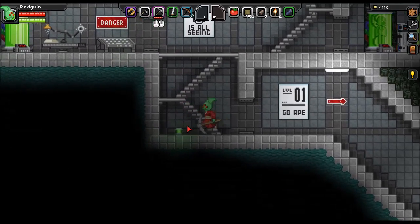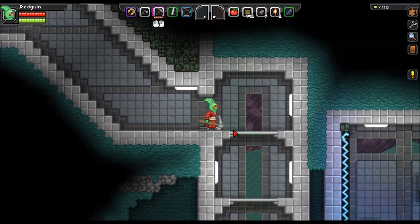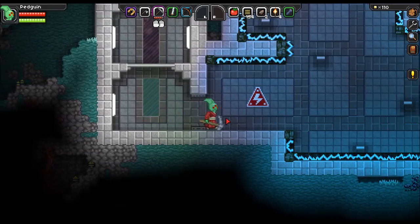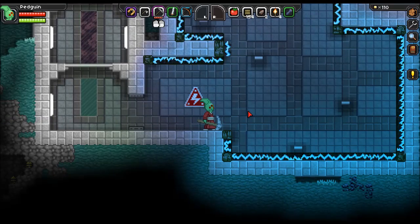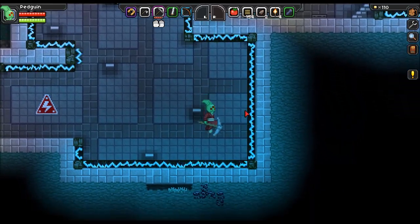You can interact with a bunch of different stuff but I can't interact with that for some reason, even though it was glowing. Down here it gets even more interesting — there's a bunch of laser surges. I think what you're going to have to do is jump around like it's a platformer.